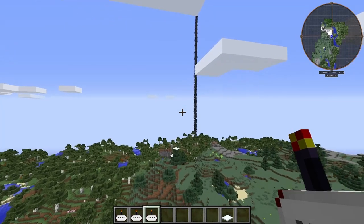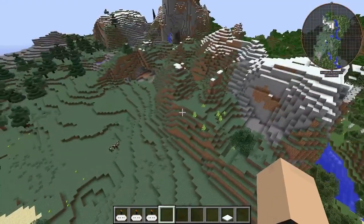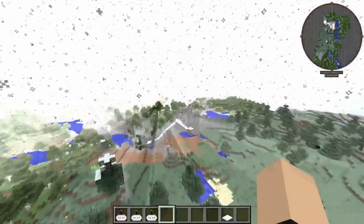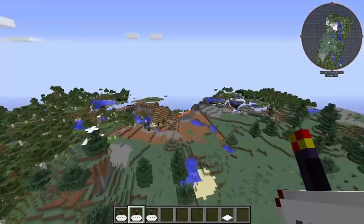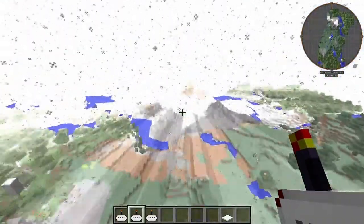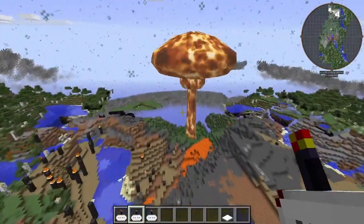That is a sight to behold. Best use for a mountain. I probably want to close that again — there we go. And that is how you launch a nuclear missile from a mountain in Minecraft, using the HBM Nuclear Tech mod. That is spicy.